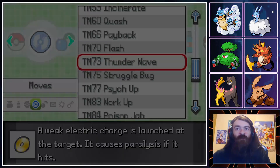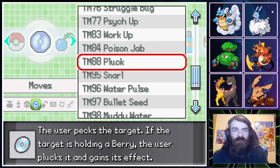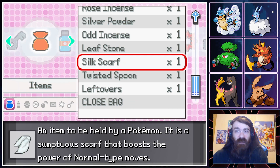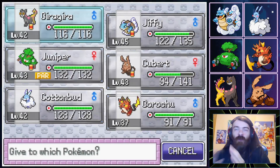Twisted Spoon might evolve Kadabra — if Miracle Seed evolved Magneton and Focus Band evolves Machoke, it would make sense. Spoon — Alakazam gets his spoons. We could try it pretty easily since we have a Kadabra. But for right now, Leftovers go onto Cotton Bud considering it just got Cotton Guard.